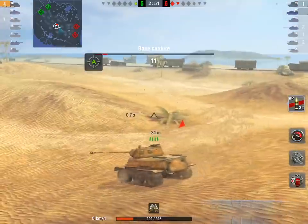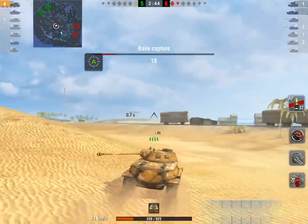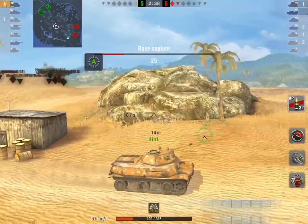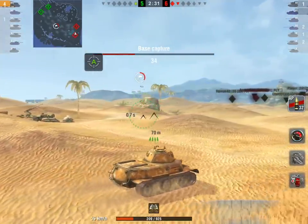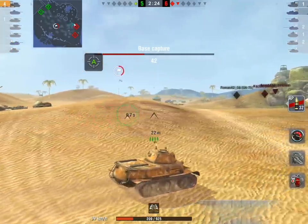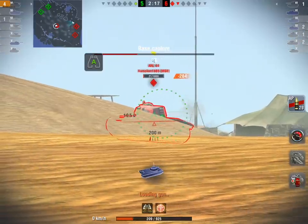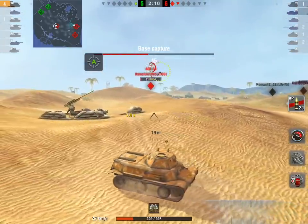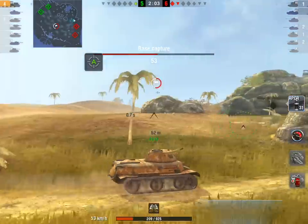Despite low hit points, Elmiri still owns the battlefield in terms of mobility. He works the numbers and goes to where the most likely positive outcome is - getting a long-distance view on that cap circle, or possibly circle-of-deathing the ARL by broadsiding him. The cap circle is increasing faster, meaning there are now two tanks in it. Elmiri takes full advantage and gets three big shots in from that clip, unspotted at 204 meters.